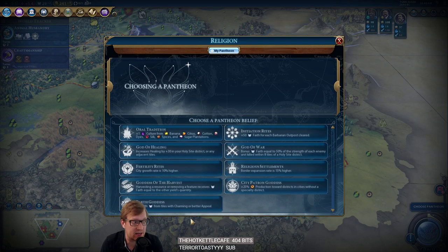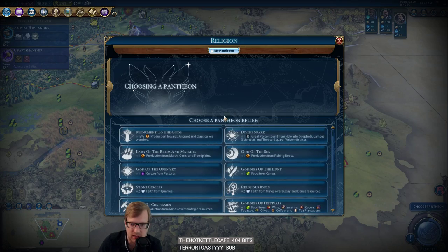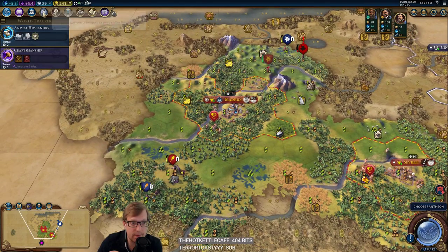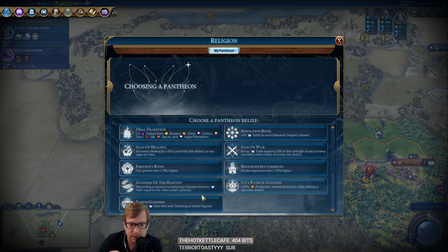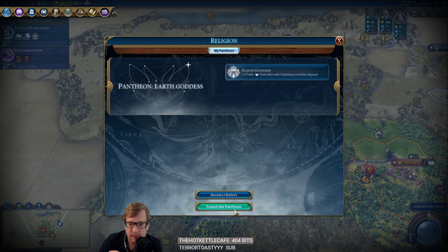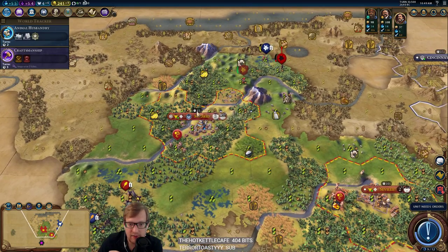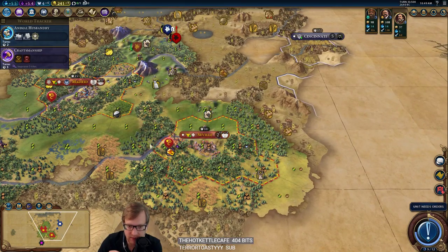Earth Goddess is here though — interesting, I didn't expect that. God of the Forge is also gone, which is something I wouldn't have minded either. I can't say no to Earth Goddess — I'm taking it. Give me faith. Obviously not super appealing based on all the jungle, but it'll still be good enough.